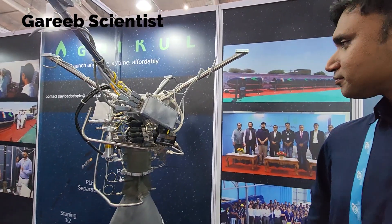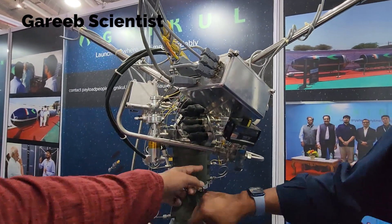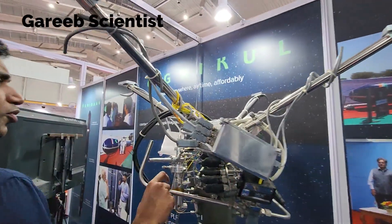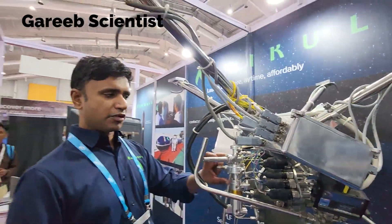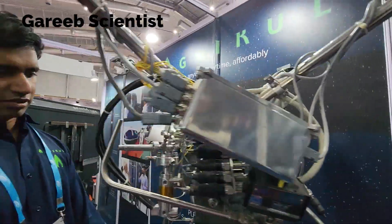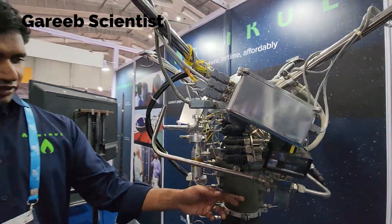Tell me, where is the turbo pump? I'm more curious where is the turbo pump because I can't see it — unless it's these two. So one for oxygen and one for fuel? And this is your real 3D printed engine — this is one we've actually fired?